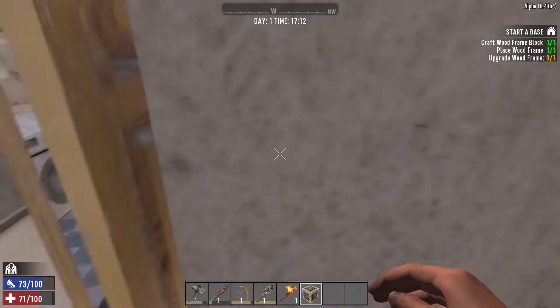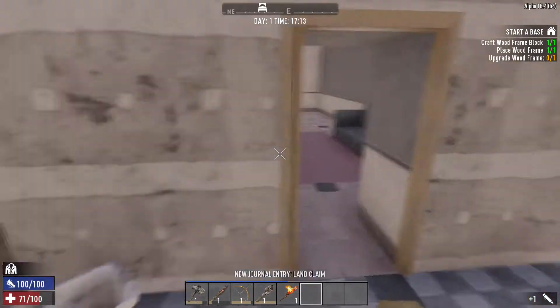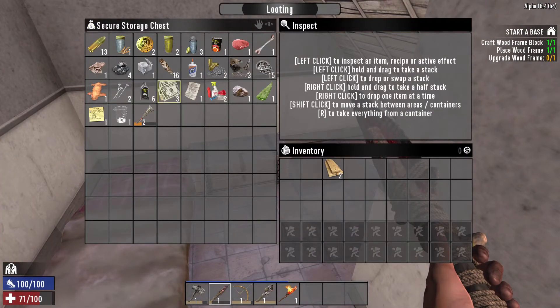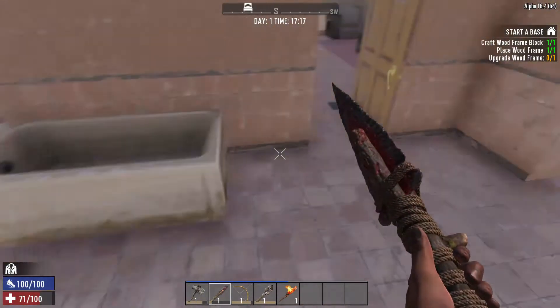I think for the first time ever playing 7 Days, I'm actually going to place a land claim block. I've never actually claimed any bit of land on 7 Days because I never knew the purpose of it — I've always just scrapped it for the free iron. Hopefully that does something. Let's go ahead and get back to looting.